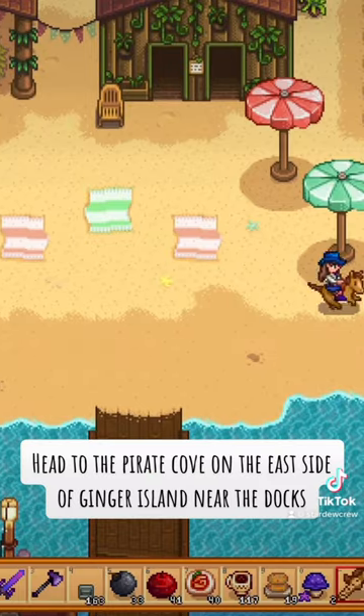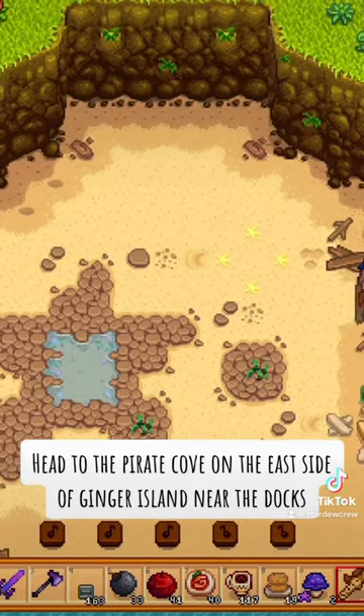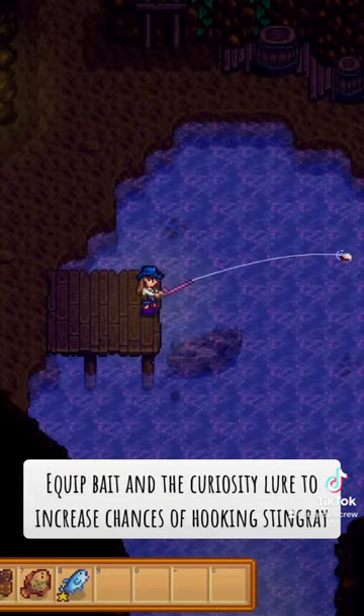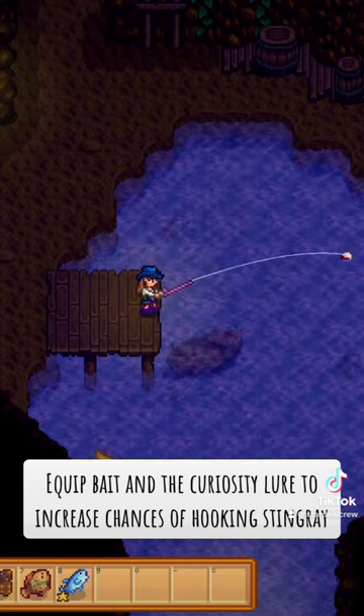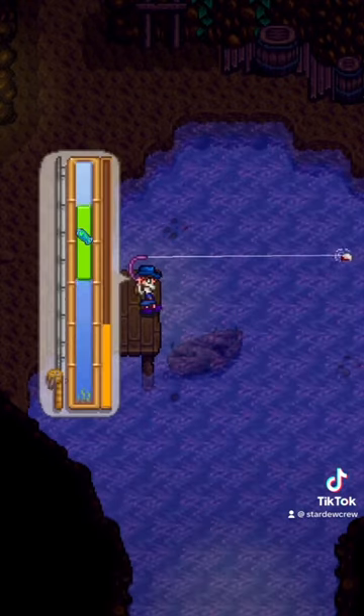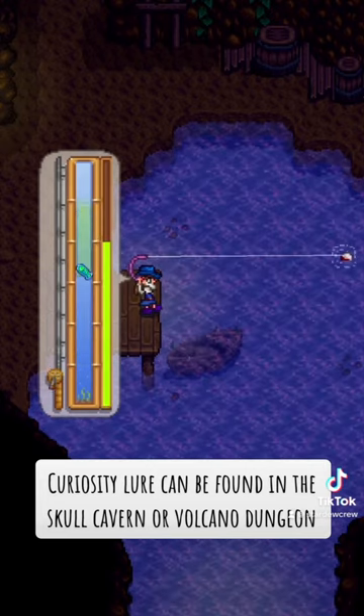Head to the Pirate Cove on the east side of Ginger Island near the docks. Equip Bait and the Curiosity Lure to increase your chances of hooking Sting Raids. The Curiosity Lure can be found in the Skull Cavern or Volcano Dungeon.